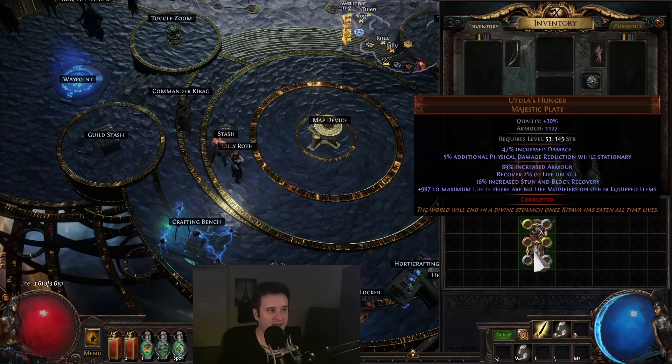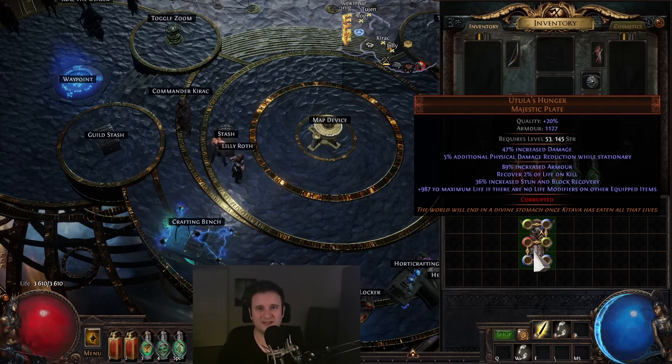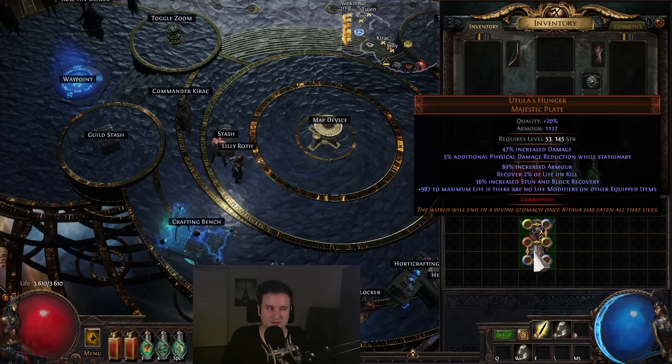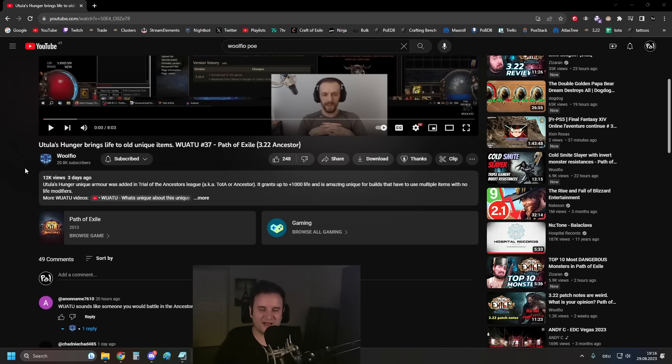Hey guys, Palsteron here. Today let's talk about a new unique that I think is going a little bit under the radar. I know people have been using it, but in general I don't think it gets quite the amount of play that it deserves, and that is Utula's Hunger. For softcore, this might be one of, if not the strongest new unique item that a lot of people have in their arsenal and don't even know about.